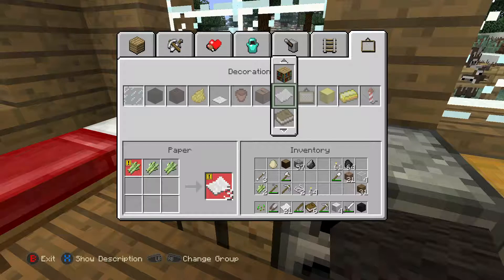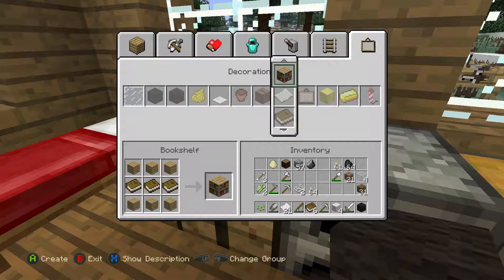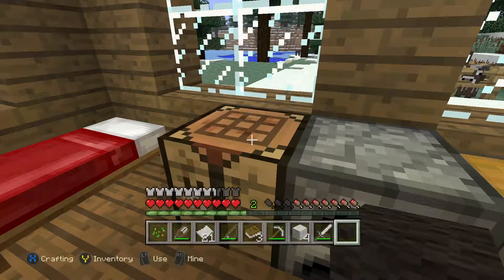Doesn't make sense. I'm gonna go ahead and assume that it's like bamboo paper or something like that. Either way, all you need to do is just make one bookshelf and then it'll pop the achievement.